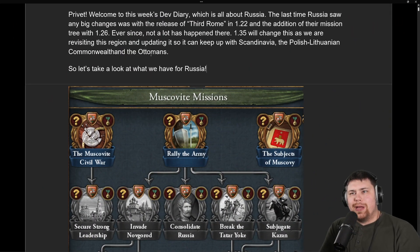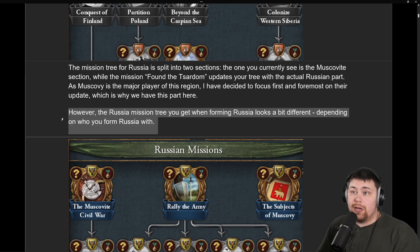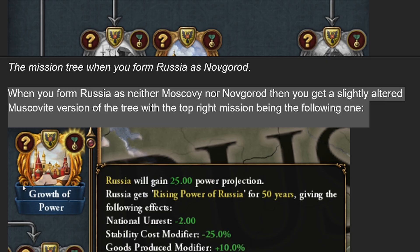Welcome back, everybody, to another Dev Diary, this time covering Russia in what many are calling the Majors update. The last time Russia saw any big changes was 3rd Rome in 1.22, and they got a mission tree in 1.26. Depending on how you form Russia, you get a different-looking mission tree — this is the Muscovy mission tree, and this is the Novgorod one. It adds replayability where you can get two different mission trees by forming it with two different nations.